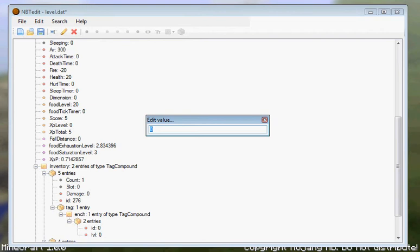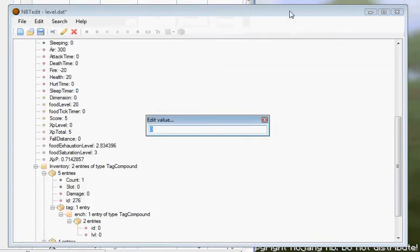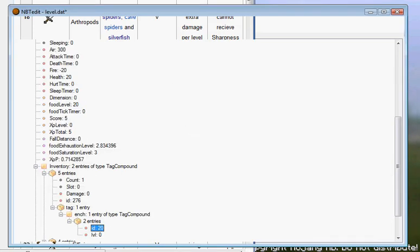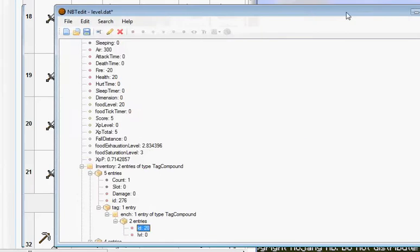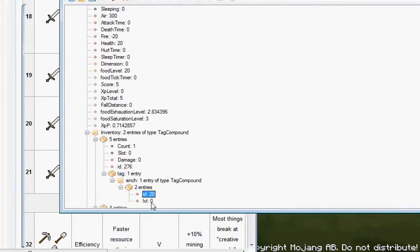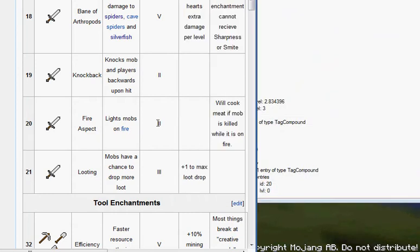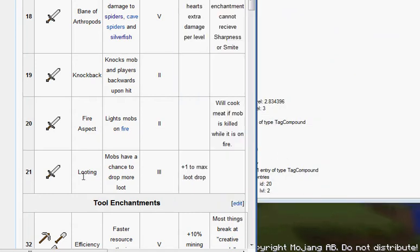We're going to add Fire Aspect first. The ID for Fire Aspect is 20. Put that in the edit value field. Now we have level 20, but level 0 is hardly a level. It says the maximum level is 2, so let's set it to 2. Now let's add Looting.